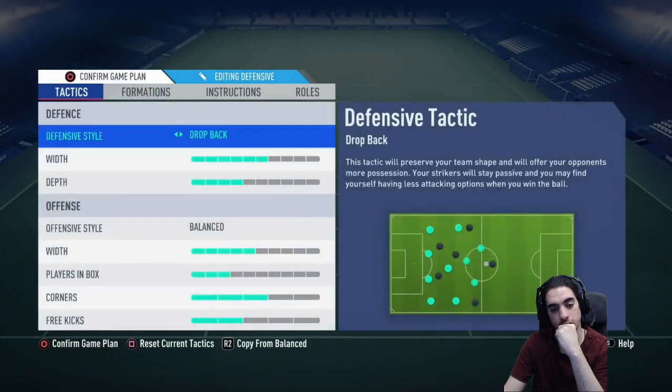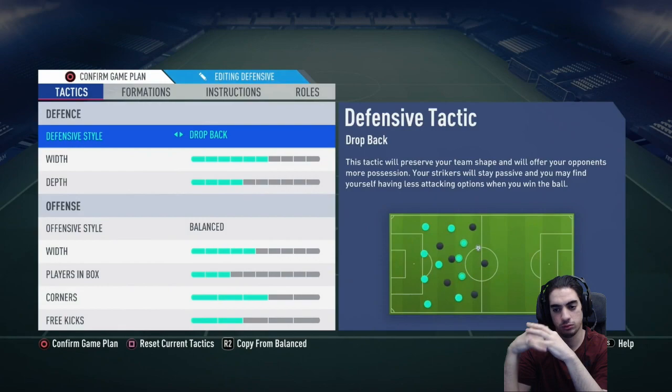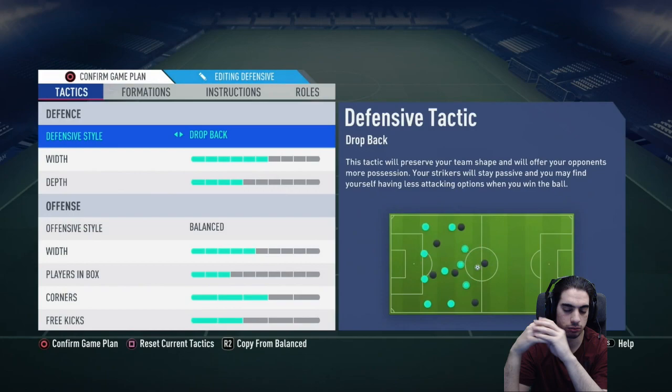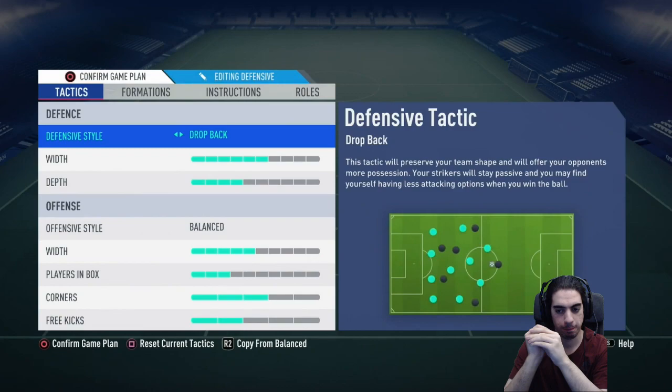So these are the custom tactics I use. This is why he wants me to try it — his tactics are very similar to mine. In terms of defensive style, I think drop back is the best. When you do lose the ball, your center backs and midfielders naturally just drop back a little bit. One thing to note: if you do play on drop back, I recommend having a depth of around four to six. Because if you drop the depth down to two or one, your team's just going to be literally parking the bus, and you don't want that because it's just going to leave you frustrated as you won't have possession of the ball.